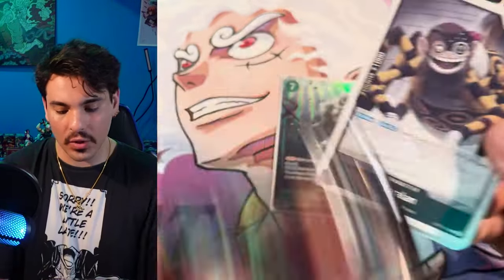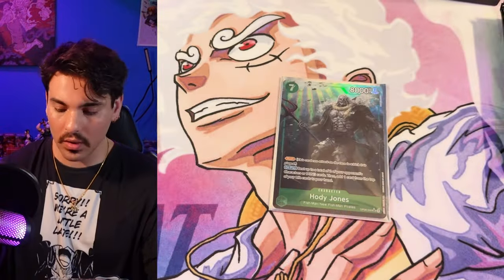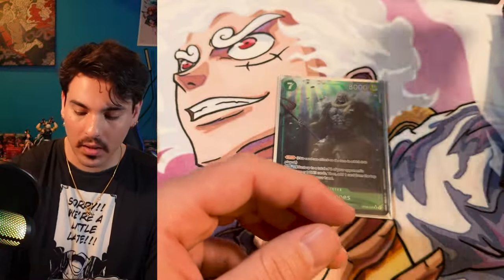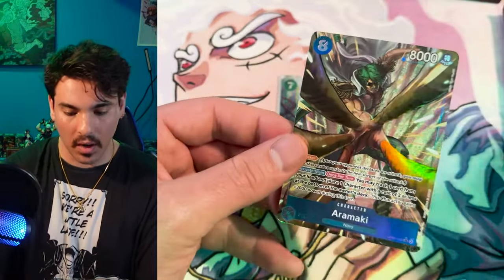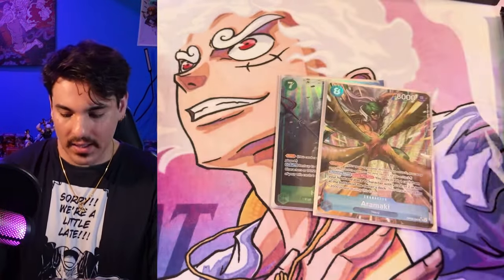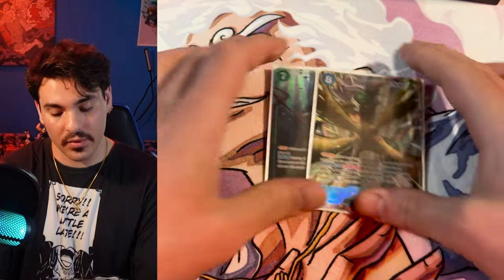Oh, an alt art — no, that's Reju. I'm not super jazzed on that card. I think the treasure rare Boa that China got is a lot cooler than the treasure rare Nami — there's something lacking about it. But that's all right, you know, in the places they come short they come up a lot more in this game. Our Maki — don't really care about that card too much either. But that should be it for the hits in this box.